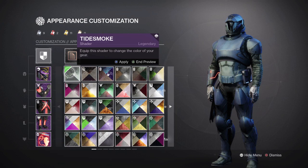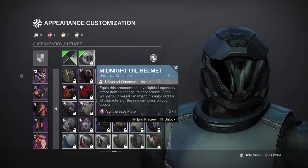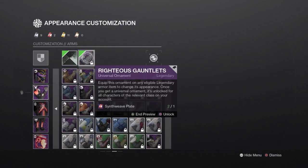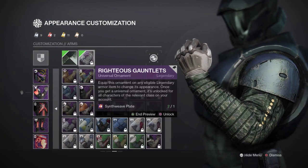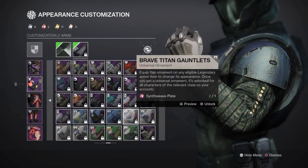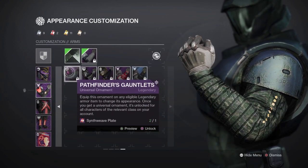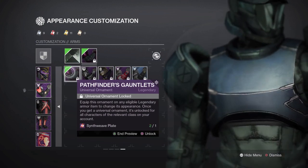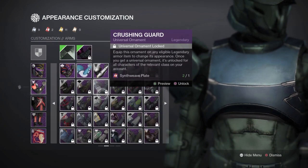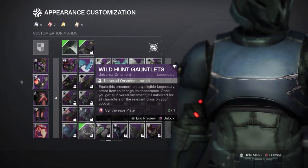You can get a nice dark look with the Tight Smoke shader at least for the helmet. For the headpiece, the Midnight Oil helmet — I feel like everybody has this in their inventory. For arms, the Righteous Gauntlets are a bit more on the rare side, so alternatives would be the Pathfinder Gauntlets, which shade really nicely, or the Wild Hunt Gauntlets for a dark look.